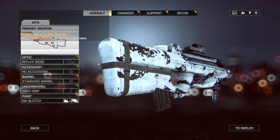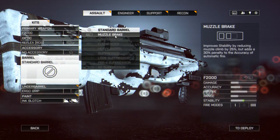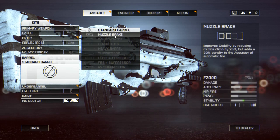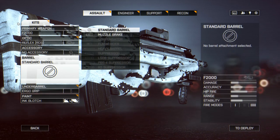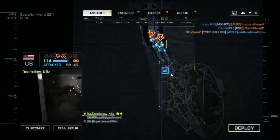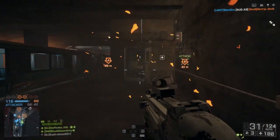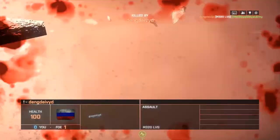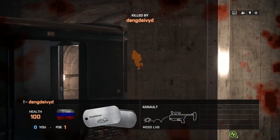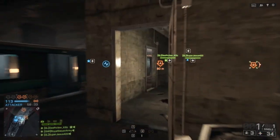Hey guys, this is Sane here, and I'm here today to bring you a little gun review for the F2000. Now this is a new gun that actually came out with the Second Assault DLC. As you can see, I'm pretty new with it — I've got it pretty bare bones right now. I've got a few attachments for it, but this is an interesting gun. I don't think it's going to be a game-changing gun. I don't think you're going to see too many people choosing this gun over something like the AEK on the battlefield.